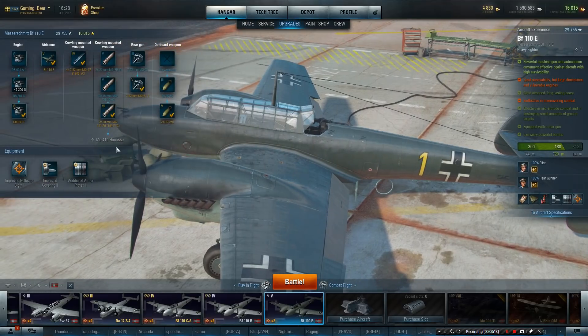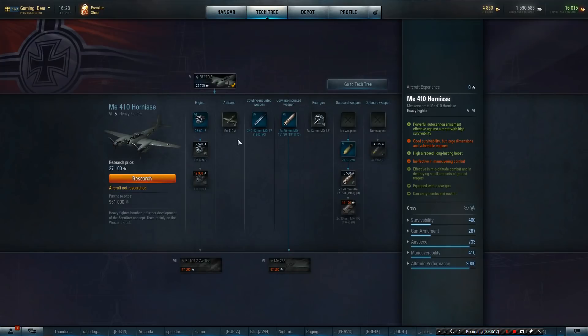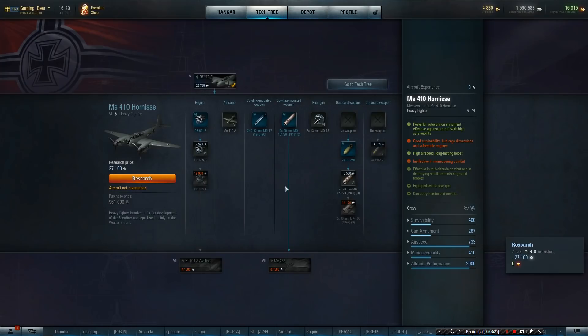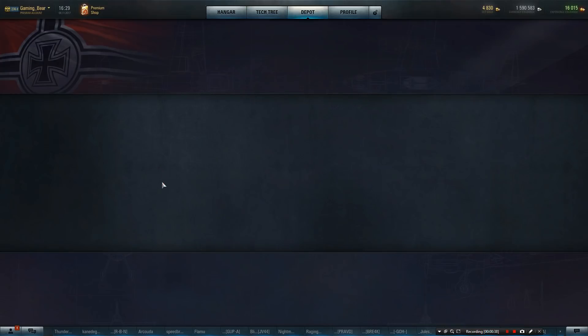We're upgrading to the ME-410. We're up to 29,000 credits, so we may as well spend it. Let's get the ME-410 — tier 6 — and the BF-110 is fully upgraded. That should have sorted. That was 29,000.